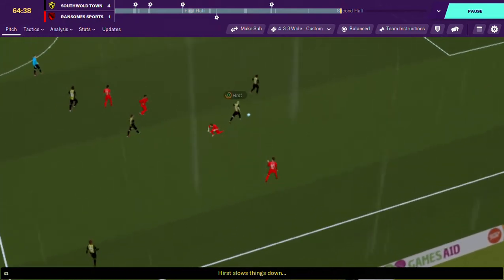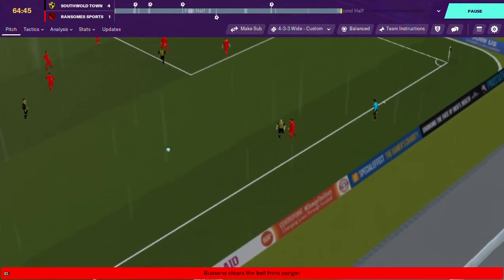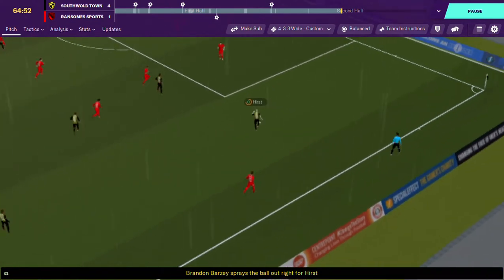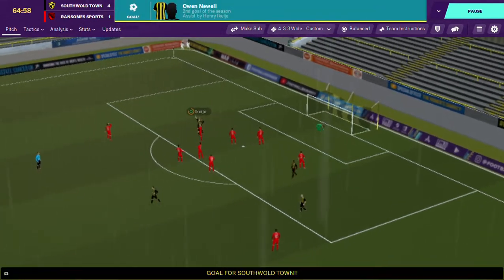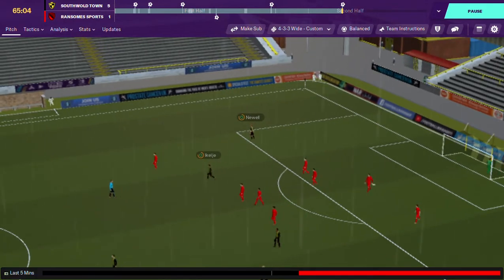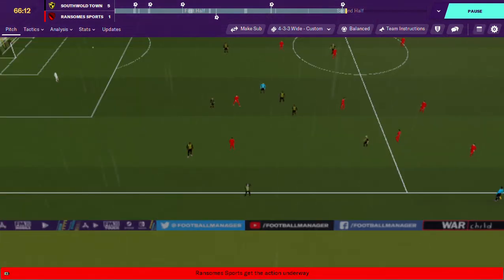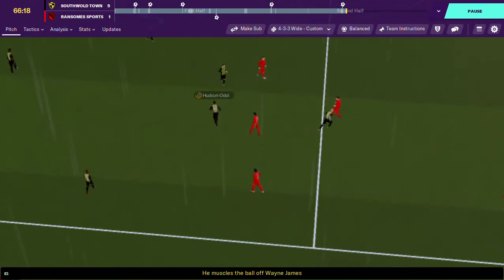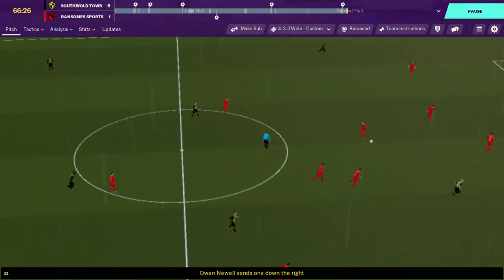Hurst on the ball down the right-hand side, evades the tackle with the defender — elegantly getting past him — and then completely does the opposite and gets tackled. Barzi out to Hurst on the right, whips the ball in — Akiji — his second goal of the season! He does like those long range shots, not quite as good as his first goal of the season, but not too bad, I'm happy with that. It is Southall Town 5, Ransom Sports 1.